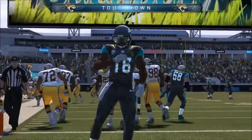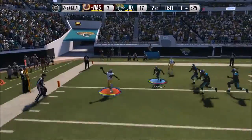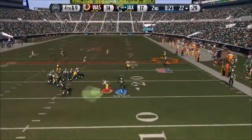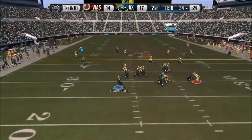Okay, now I can see better. We try the Halfback Pass and we get our first touchdown with Denard Robinson. As you can see, we're skipping a lot of stuff.